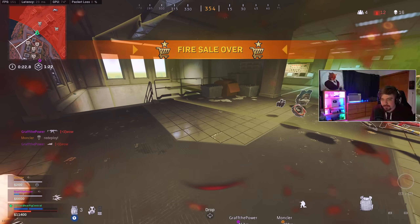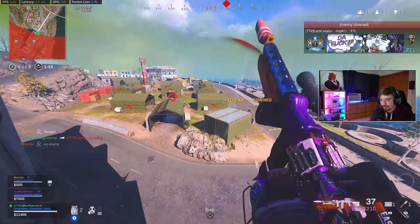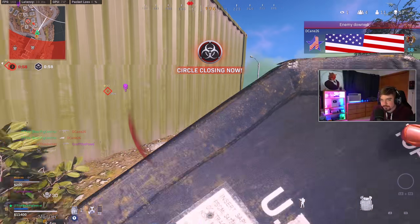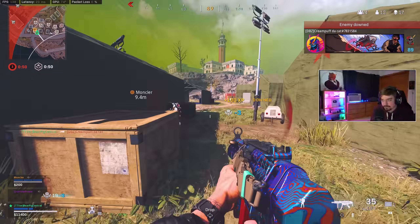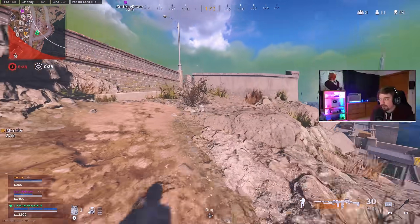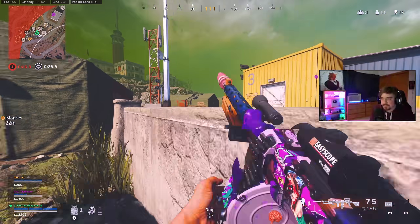I don't know what these guys put in their cereal in the morning, but they are cracked out of their mind. At least that guy is really smart. Wallhack? No, he just expected it — which is unexpected — but there are only so many options. It was either roof or ground level when I popped up in the middle, so I don't think that was sus at all. I'm just surprised he even expected the window because a lot of people don't even know you can do that.